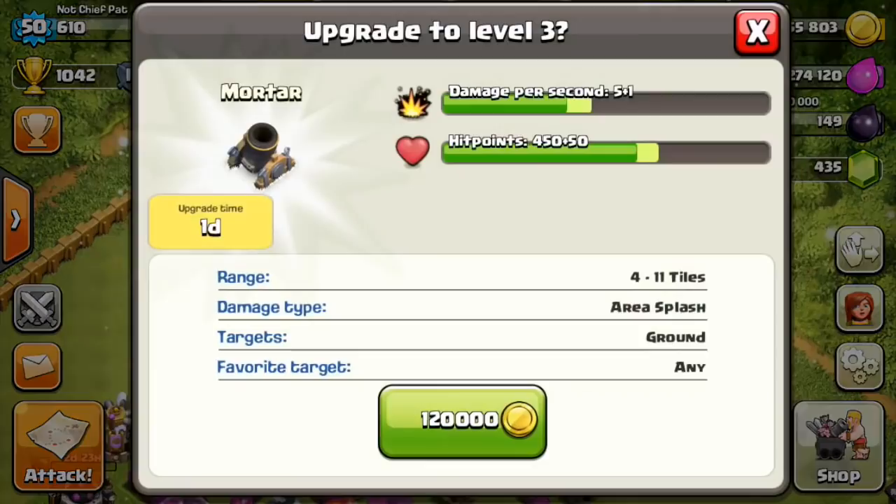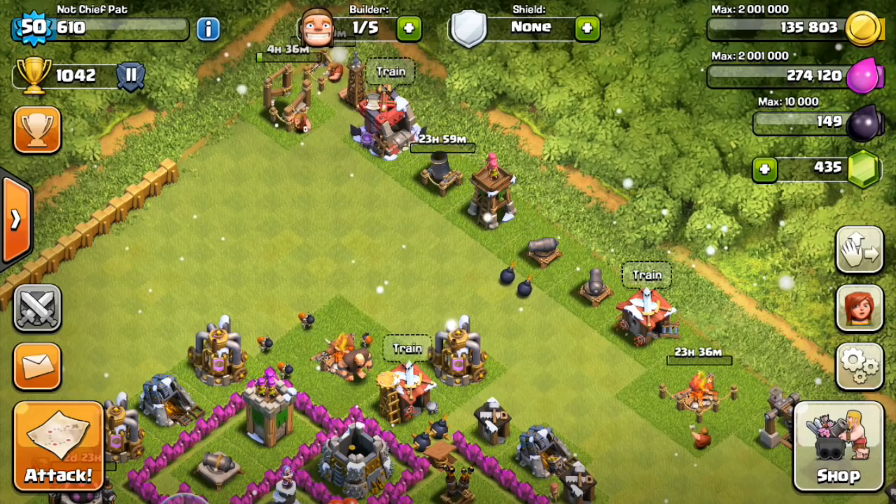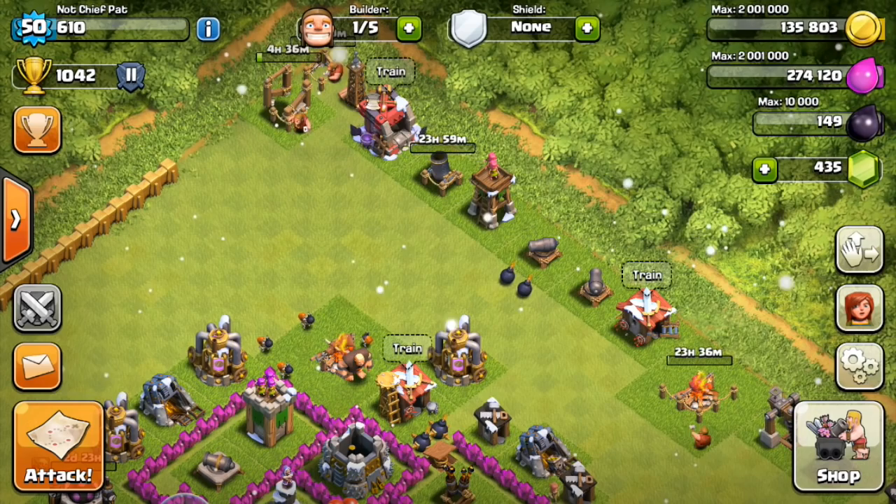I built the Tesla — I did have the million gold to get that done. I'm going to upgrade the mortar as well, since that is super important. Looking at the one builder we have left, I could do the barracks or one of the cannons — I think I have enough gold — but I'm going to upgrade that barracks to get it to level 4.